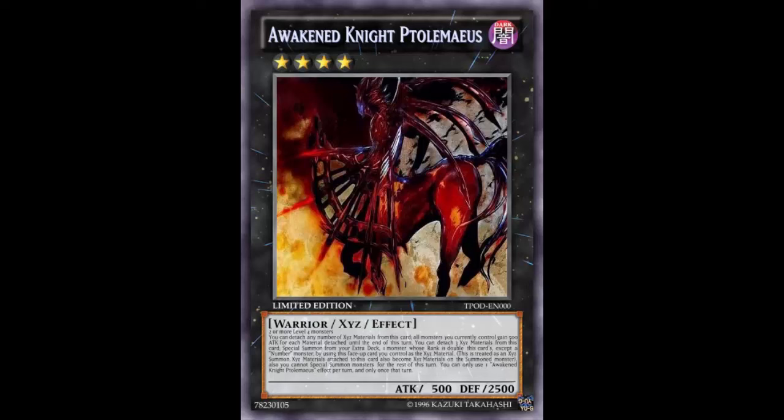The last card I'll talk about is Coach King Giant Trainer. You can detach one Xyz material to draw one card and reveal it — if it's a monster, deal 800 damage to your opponent, but you cannot conduct your battle phase that turn. You can use this effect up to three times per turn. So if you go into Awakened Knight, detach three to summon Giant Trainer, then detach remaining materials to draw cards — you literally even out your hand.